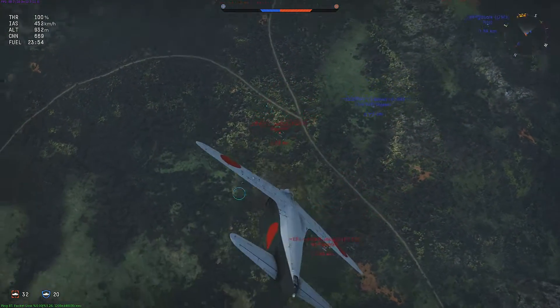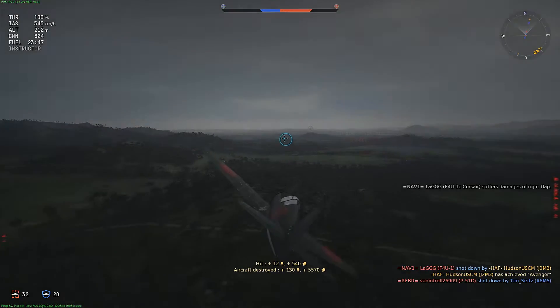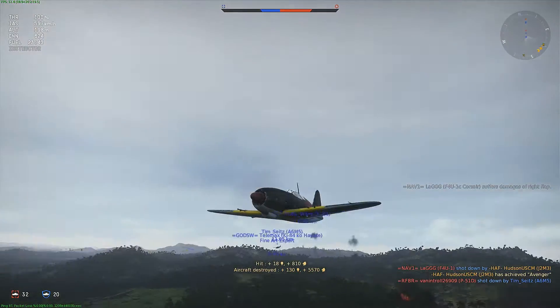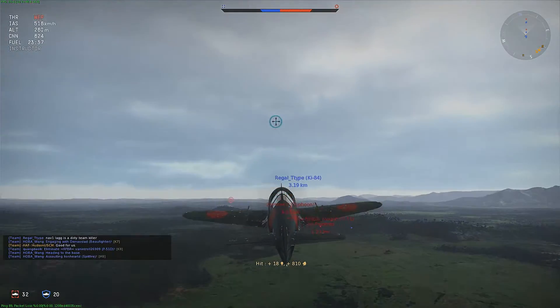After that attack run, I do a loop, get on the tail of this Corsair, quick burst in his wing, and he's gone. Obviously he was surrounded by enemies — well, my allies — but they hadn't killed him, so not kill stealing.